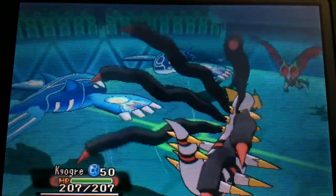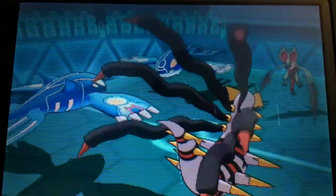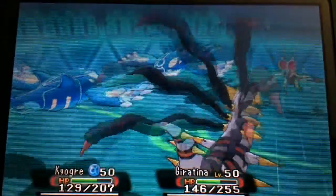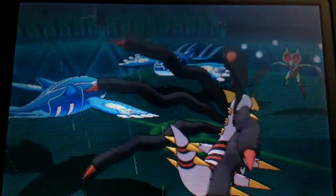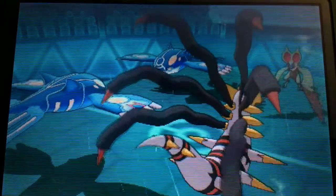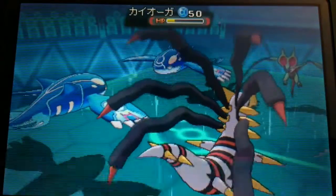So on this turn, the Noivern goes for Tailwind, which doesn't really matter, because my Kyogre actually has zero speed IVs. The Water Spout does a lot, but Kyogre has an amazing special defense even though it's rain-boosted. I get the Dragon Claw on Noivern, but unfortunately it's sashed — I wasn't really expecting that, but I should have been. So I Thunder the opponent's Kyogre. That's a hell of a lot of damage.